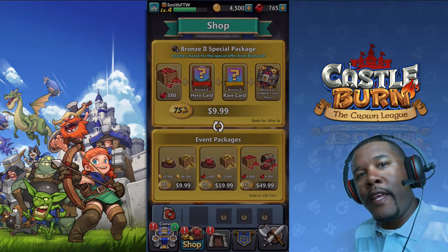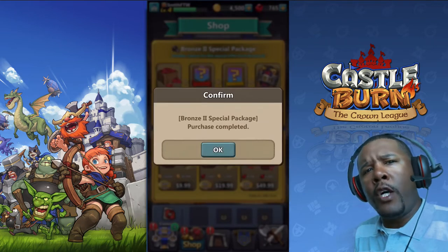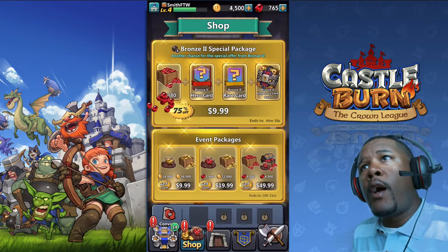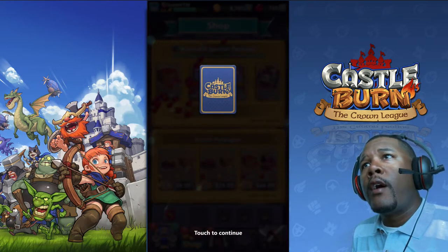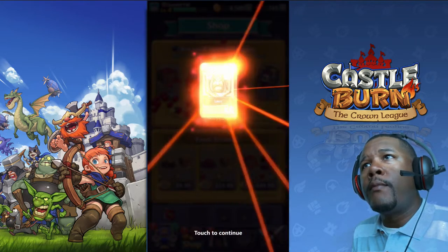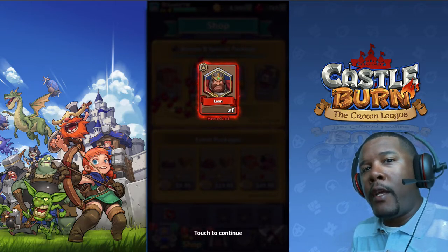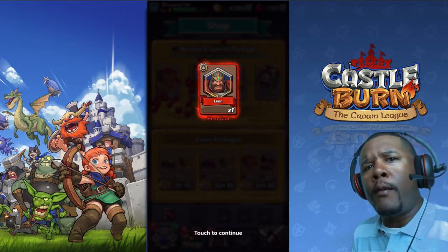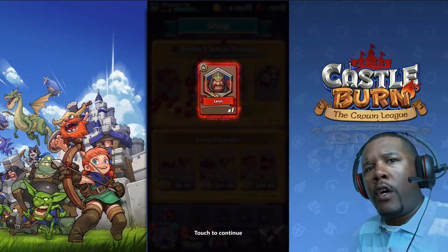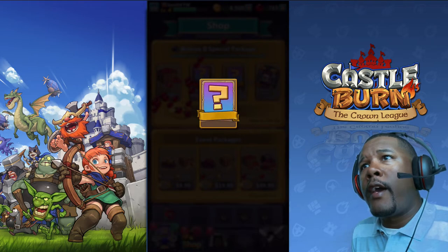Hey, what's up folks, it's Smith here playing more Castle Burn. I just made a purchase — the bronze special package was an offering they had. It comes with a lot of stuff. I got some gems, and I actually play with Leon primarily, so this will be good to upgrade him. I like him because of his special ability to put a shield over a certain radius.